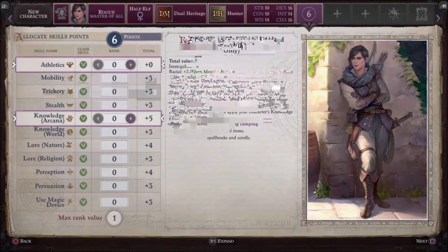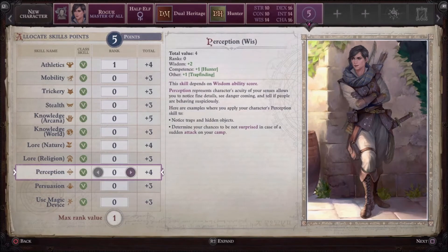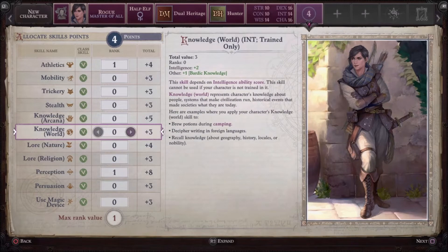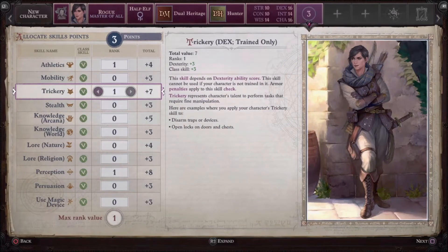You can plan ahead for each new level, check feat dependencies, and quickly assess the impact of attribute scores, traits, and abilities. If all this makes you nervous, just remember that character creation and optimal progression are less significant on the lower difficulties, while the companions you recruit, at least if you follow their automatic upgrade path, are designed to give you access to a wide range of skills to use in every situation.